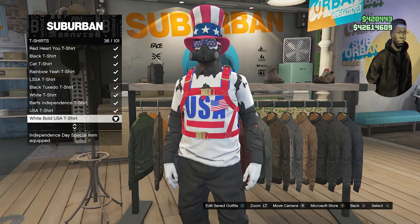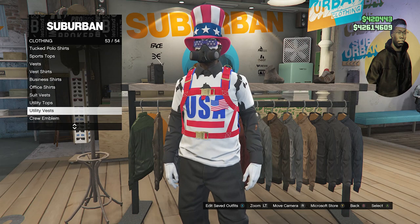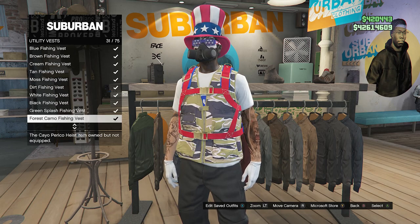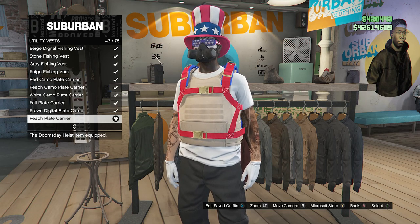After you equip the USA t-shirt, back out of the t-shirts, scroll down to the bottom — which will be on slot 53 — and it's going to be utility vest. Click on utility vest and you're going to look for the peach plate carrier on slot 43. Go ahead and equip the peach plate carrier.